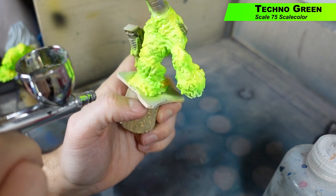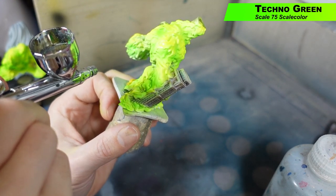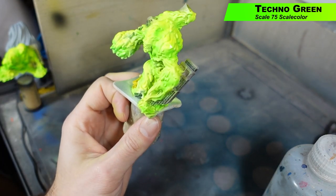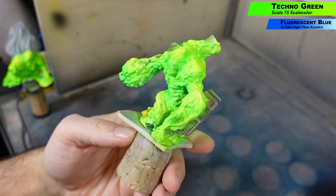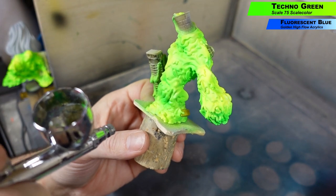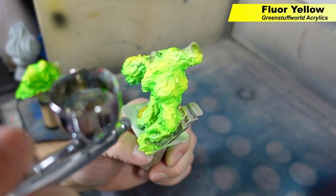Next up I'm using Scale 75 Techno Green — this is Scale 75 Fluorescent Green, which is a little more of a true green than the Green Stuff World, which is more of a yellow-green. Taking the low angle and spraying the shadows in with this color for all the recesses. Then I added some Fluorescent Blue from Golden Acrylic into the Techno Green — it's a very light blue — to further refine those shadows and give a little more depth. Everything's nice, bright, and fluorescent but we still want variation in the surface. Then I went back in with the Fluorescent Yellow paint over the highlights to brighten some areas back up and give a little more contrast from the darker to the brighter parts.